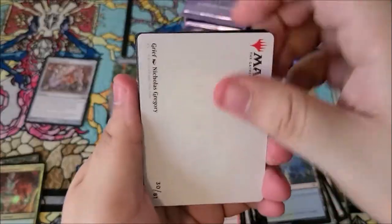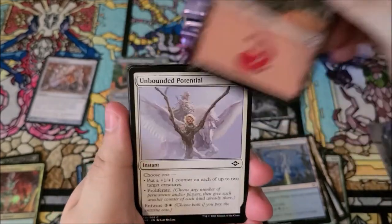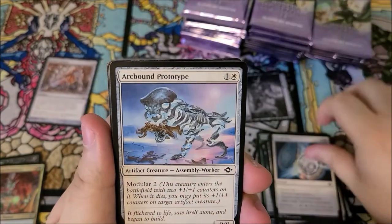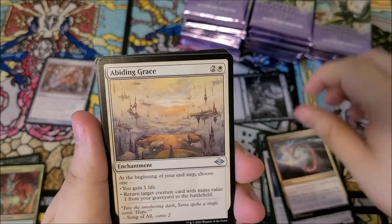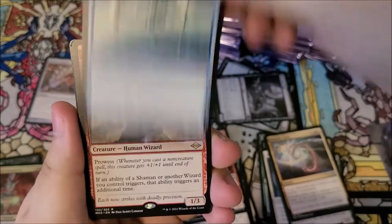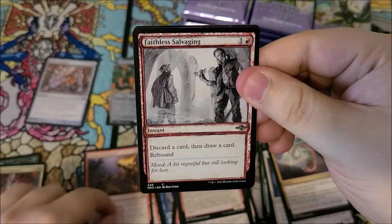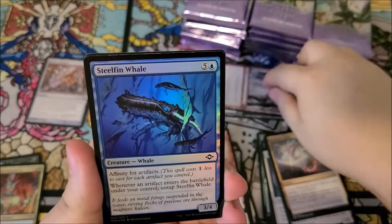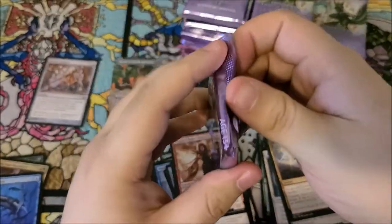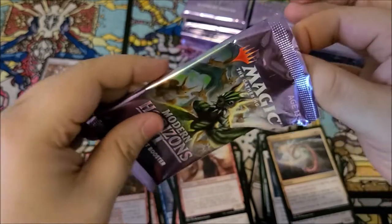We got grief artwork — very nice, hopefully a good indication of what's to come. We got unbounded potential, break ties, arcbound prototype, boundary helix, abiding grace, dragons rage channeler. We got thought monitor as our rare, and harmonic prodigy as a third rare. Chance encounter, faithless salvaging is our sketch card, and steel fin whale is our foil. Sometimes the rares aren't always the best but hey, more for the bulk bin.